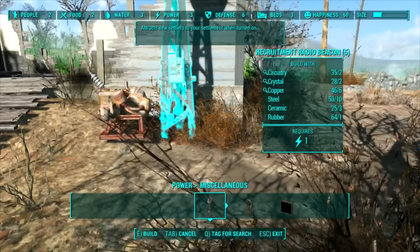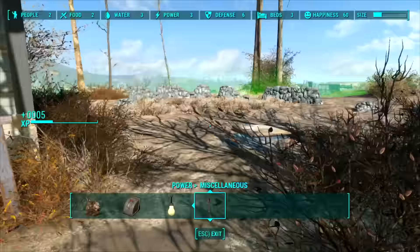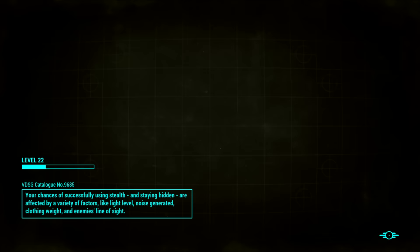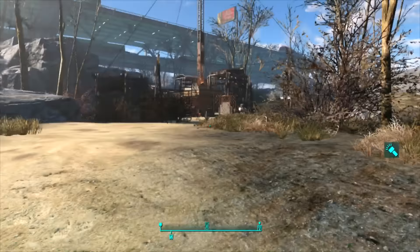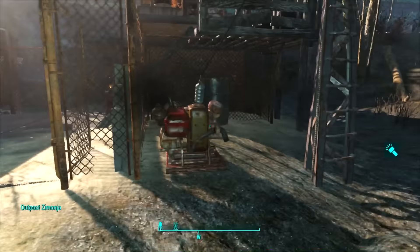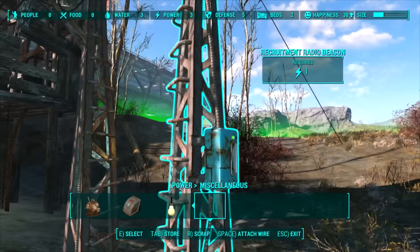There we go, no more complaints. Boom, that's hooked up. Next place - Outpost Zimonia. This place actually has a recruitment beacon already because we set it up for the quest, so we don't even have to spend any money making another one. Now this beacon's going to see a lot of action because there's a raider base right down the hill, so this place will probably get a lot of raids - but that's fine. It's already got decent power infrastructure too.